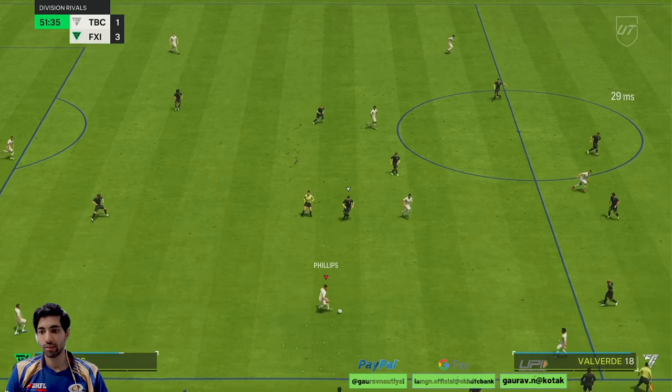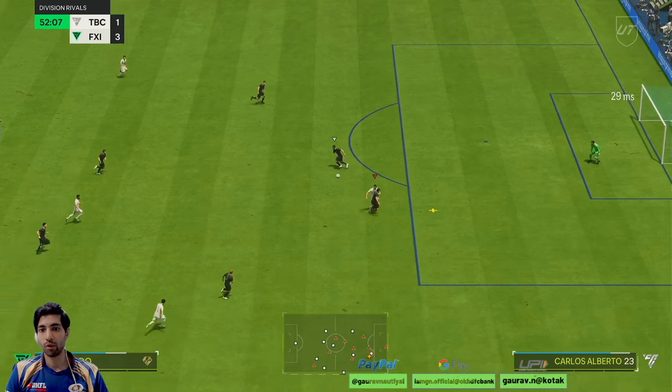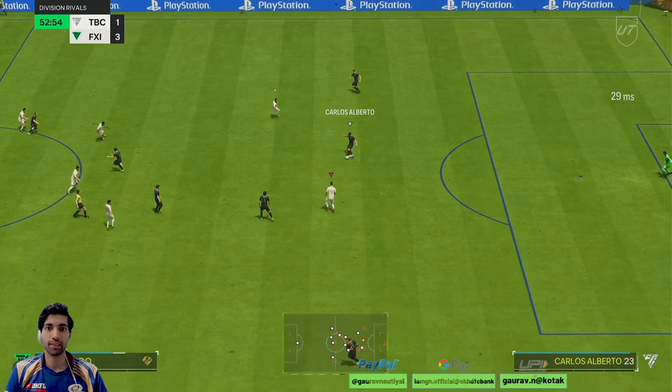Philips — nice positioning. Let's look at the pass. Can he? Wow, what a pass, man! Unlucky bro, unlucky. Siu did nice there — it was nice work by Siu. He's going to run out of play here. Now the pass is not finding its target.